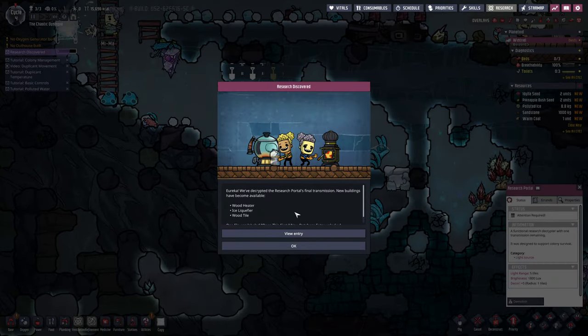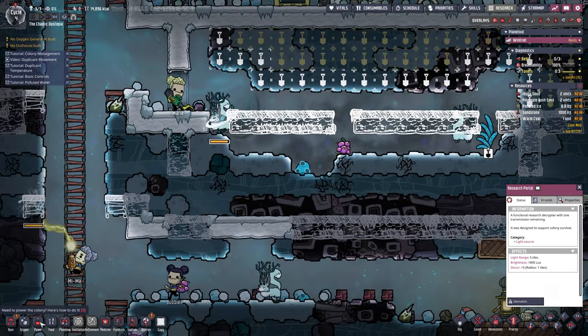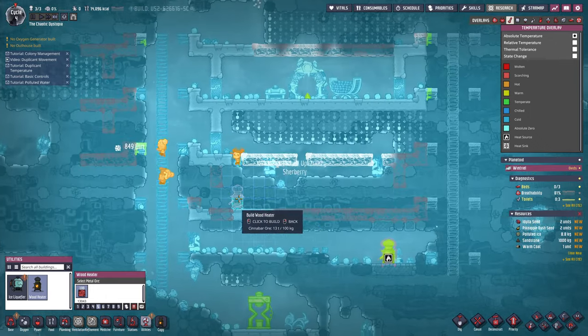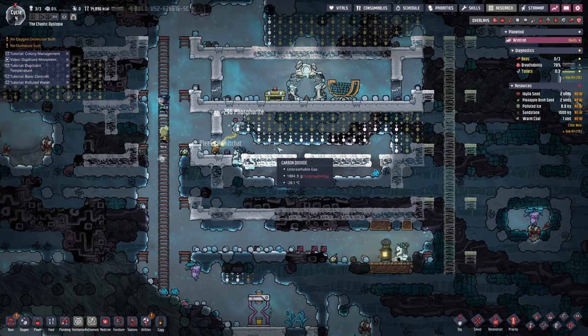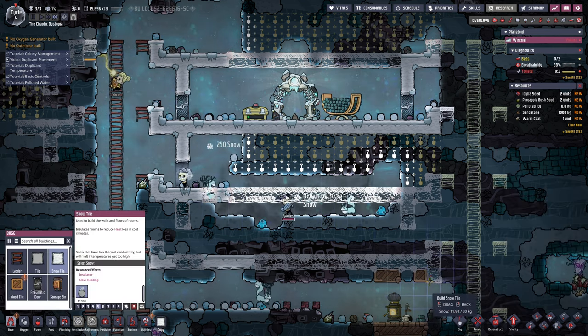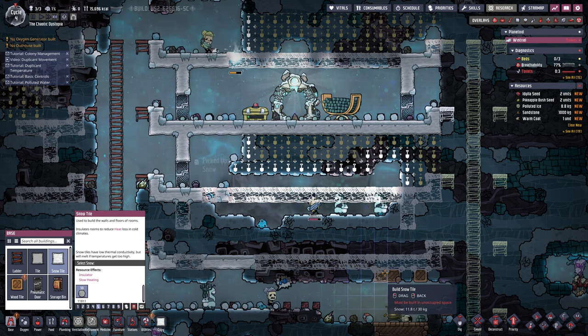Now we can do this. Oh yes, we also get wood tiles! So we get the wood heater, the ice liquefier, and the wood tiles. Now that I can build those, we can start to concentrate — I have no clue where they keep those. Utilities, utilities — that makes sense. So let's dig that out first, because it will not show me the heating. I'm thinking bedroom here — we'll do bedroom up here first. Hopefully they don't get trapped.